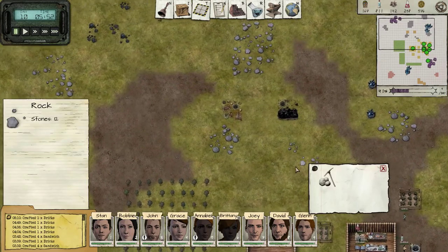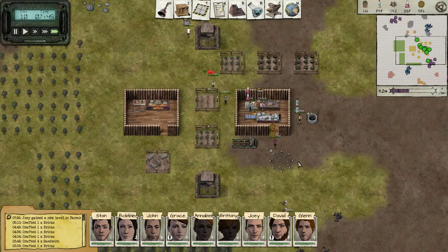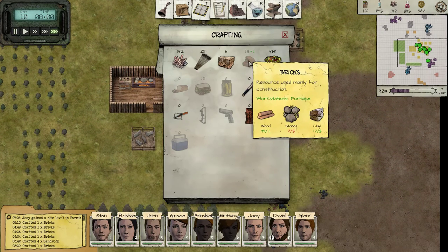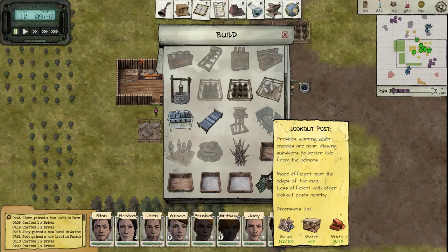We're also gonna start lacking stones. Go and dig me some more stones. We have tons of idle people, and I guess it's better than having someone not doing the job. Come on, one extra stone please. That should be enough for the bricks.